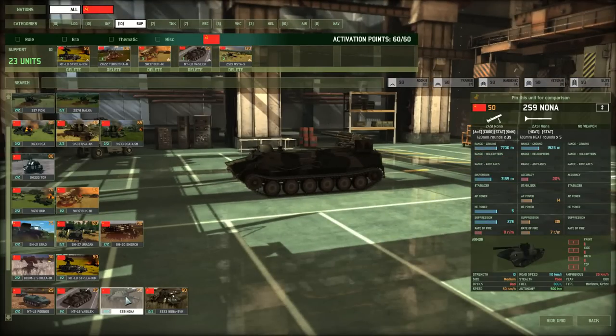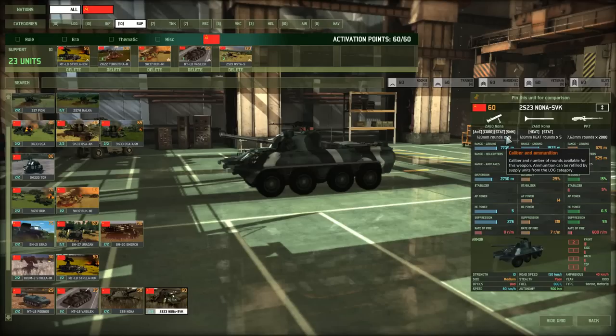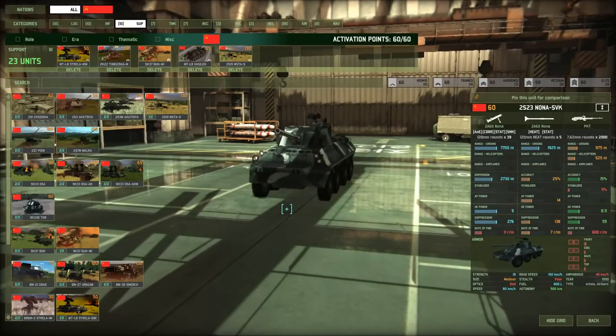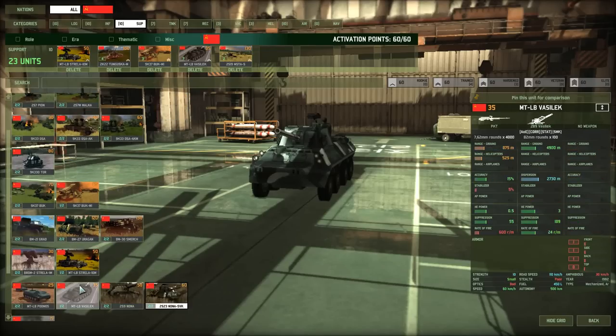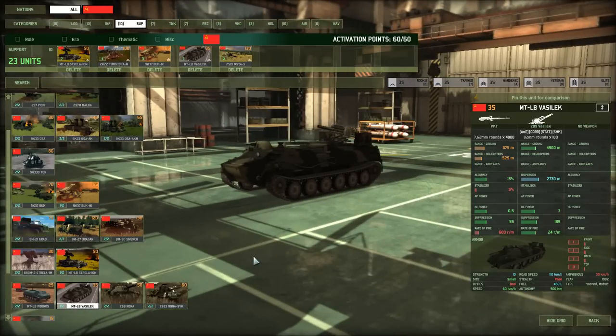The alternatives to the Vassalik would be something like the Nonas, which are also very good — longer range, higher caliber, more damage. But they only carry 39 shells, and it goes back to self-sufficiency and sustainability — they'll run out too quickly. The Vassalik carries 100 shells and can pretty much go the whole game without reloading depending on how trigger-happy you are.